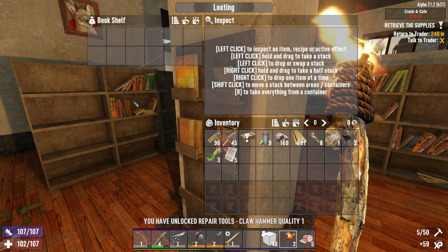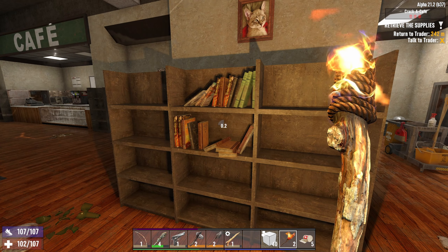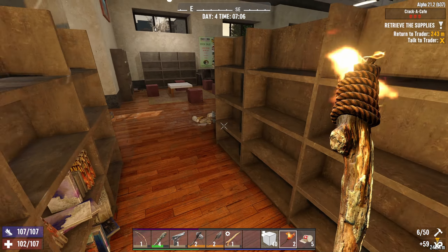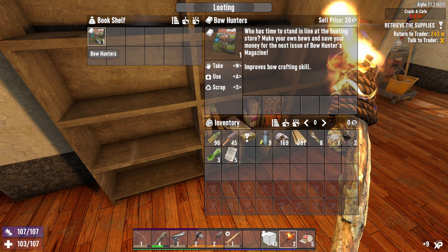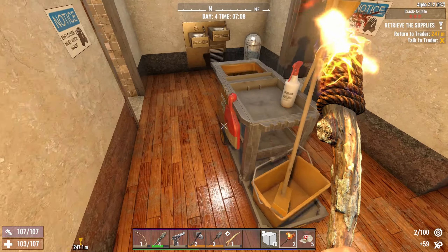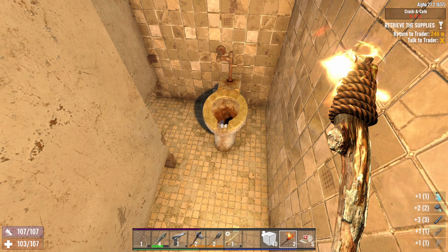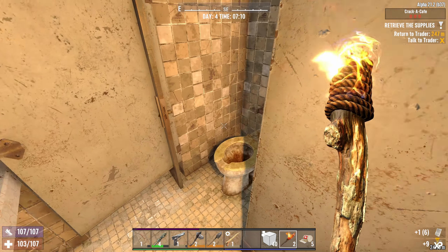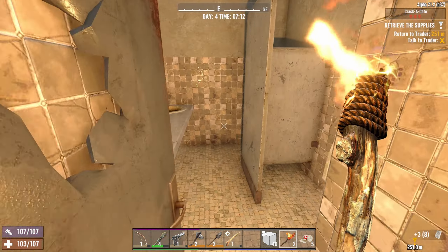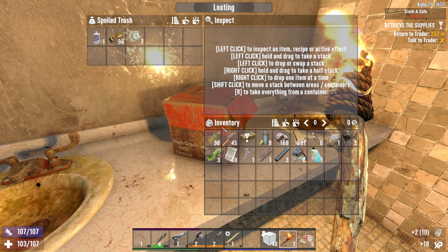Handy Andy - claw hammer. Another one. Bow crafting. These while we're here - a bit of acid is nice. Not sure about taking paper out of the toilet, but in an apocalypse you can't be too picky.